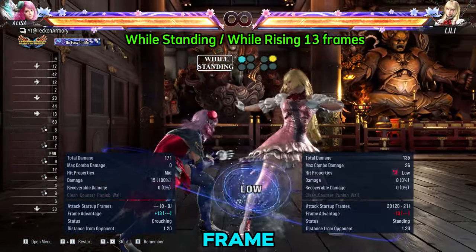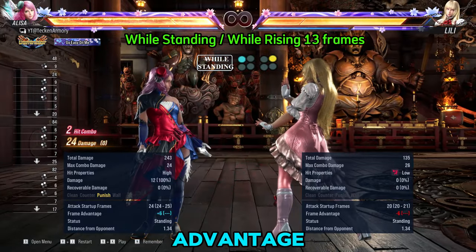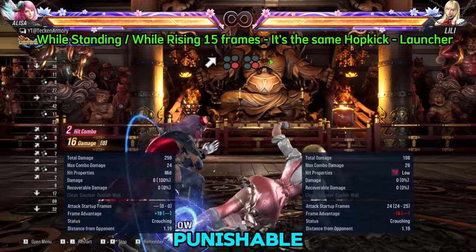Next we have her 13 frame while standing Punisher. Not impressive compared to other characters, but you still gain back the advantage. Next is her Hop Kick again — it can be used after blocking your enemy's low launch punishable attack.